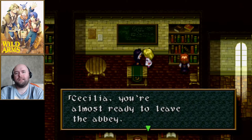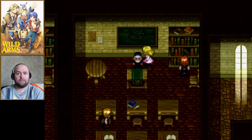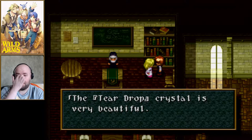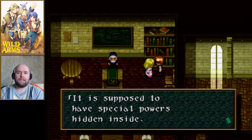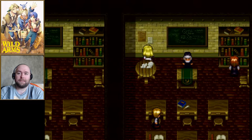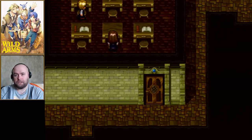'Cecilia, you're almost ready to leave the abbey. Your life from here on is going to be a journey — you must be cautious.' The teardrop crystal is very beautiful and supposed to have special powers hidden inside. Yeah, the teardrop crystal is basically a plot item — you can't use it for much other than that.